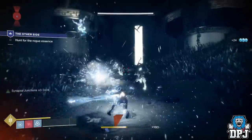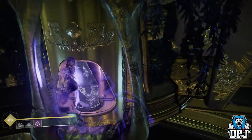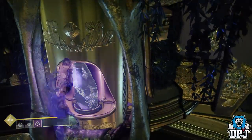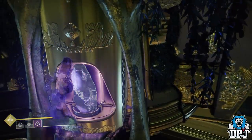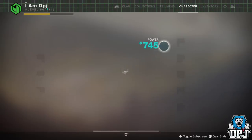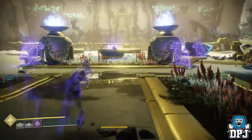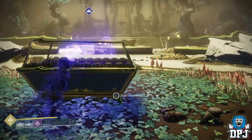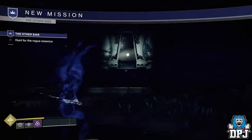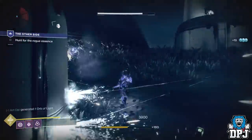So to recap, this glitch is pretty simple. Stand next to the orb-generating tribute, gen that super, then pop it while still standing next to this orb-generating tribute. Listen out for that distinctive super refill sound. Once that happens, switch your helmet and your super will regen. You can then run up to The Other Side mission in the center of the room — which is only available once you've put down 18 tributes — start the mission, jump into the teleporter into the ascendant realm, and get on with it. As long as you change your helmet before your super runs out, your super will regen and it makes soloing this thing absolutely simple.